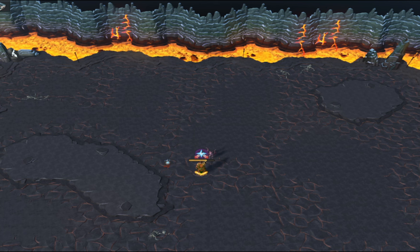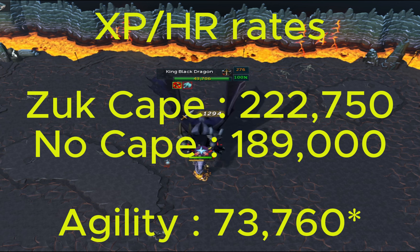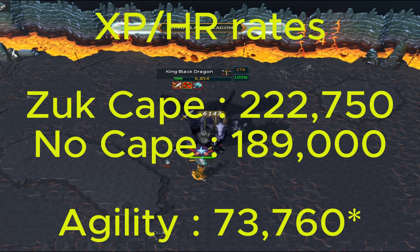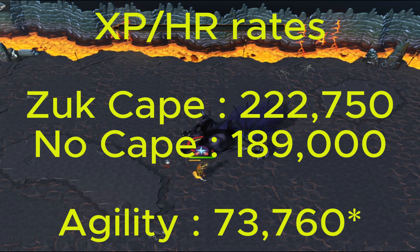I know a lot of people will not be interested in this, but the XP rates — if you are using the Zuck Cape, you can expect to get almost 223,000 XP per hour. If you do not have a Zuck Cape, you'll be getting closer to 189,000 XP per hour. Both methods work because we're using the same 4-piece Agility Outfit. If players are level 99, you'll be getting the maximum XP per Silverhawk, and this includes without bonus experience. Per hour, you'll be able to get roughly 74,000 XP per hour if you don't include anything else.